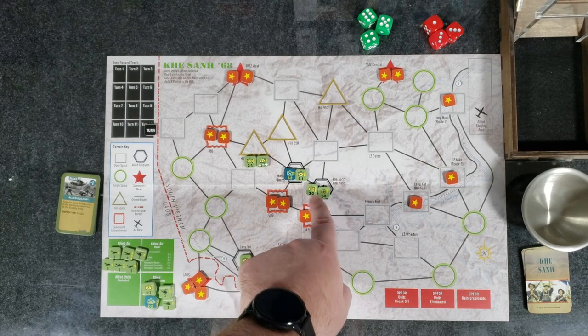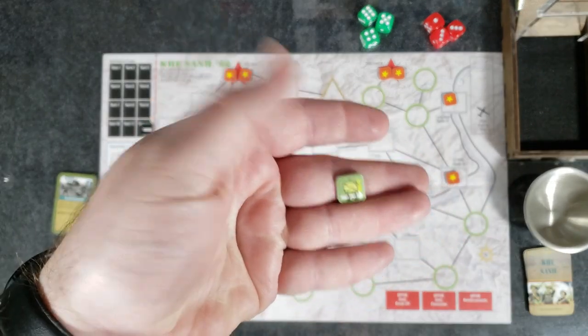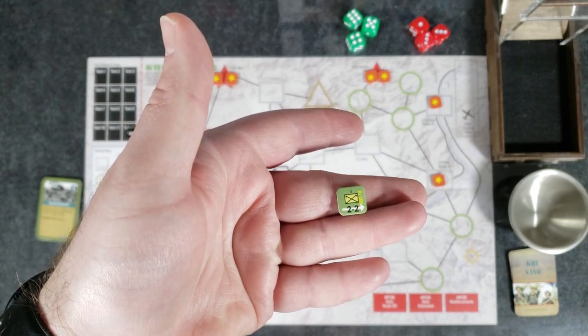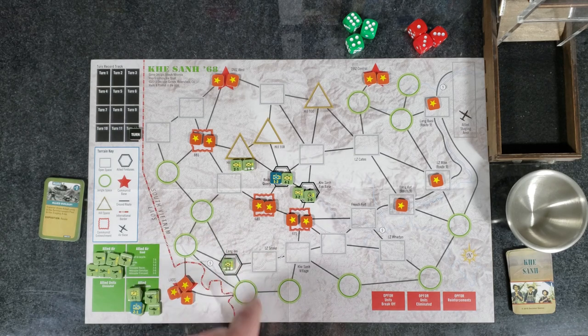Units themselves have their firepower and movement values. You also have units with a little arrow — that marks an elite unit. That unit gains an advantage in tactical superiority, which is part of combat, which we will cover when we run through a turn.